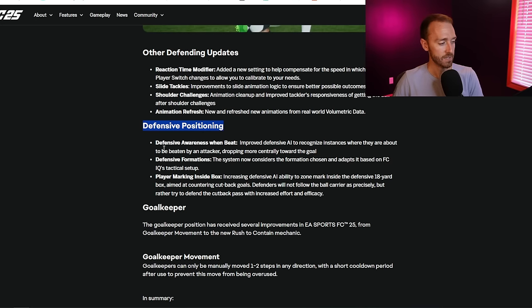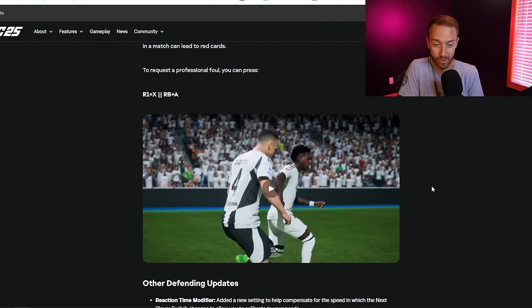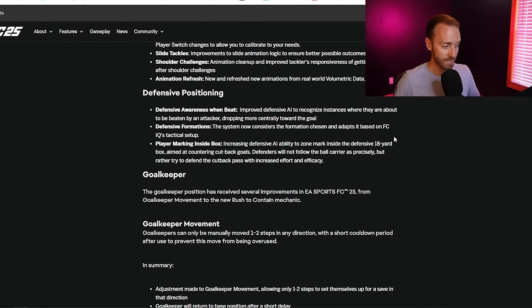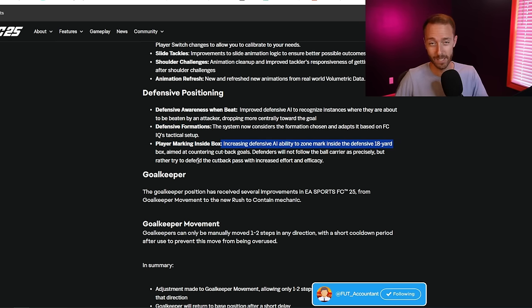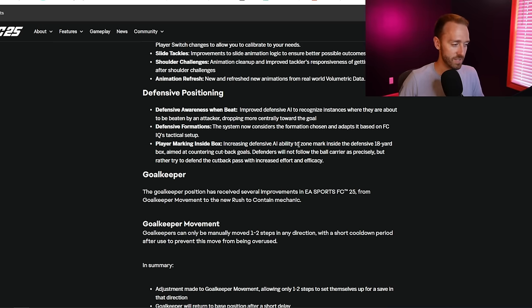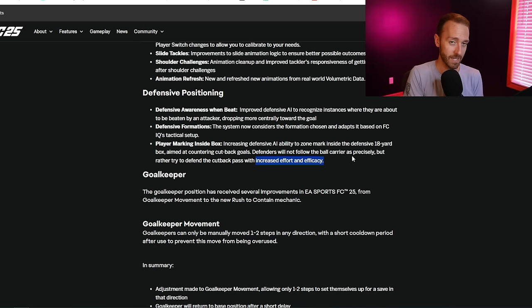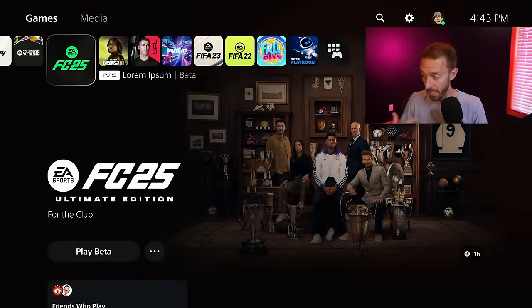Defensive positioning is the good part. Defensive awareness when beat - improved defensive AI to recognize instances where they're about to be beaten by an attacker, dropping more centrally towards the goal. Think about it: Vinny Jr. is attacking and you get beat - your defender will back up a little bit rather than try to cut straight across, allowing you to stay in between the attacker and the goal. Most importantly: increased defensive AI ability to zone mark inside the defensive 18-yard box, aimed at countering cutback goals. Defenders will not follow the ball carrier as precisely but will try to defend the cutback pass with increased effort.